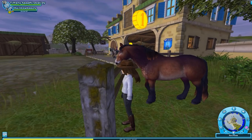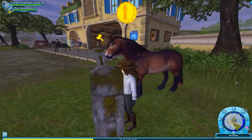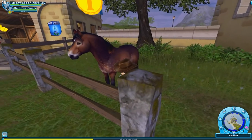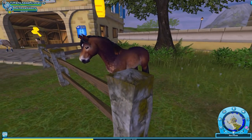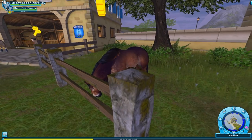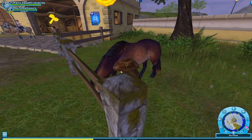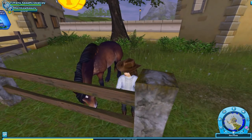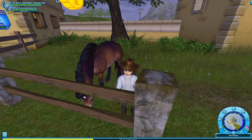Draft horses that spend a lot of time pulling carts or plows often need to have their tails cut short to avoid them getting stuck. To honor the North Swedish horse's draft horse heritage, you can choose to style with an extra short tail, which I have seen a lot of people have, but I don't know if I'm going to get that feature for my horse.